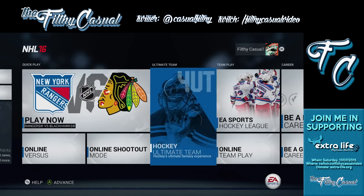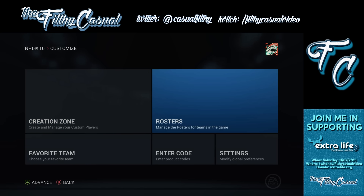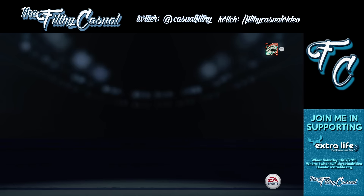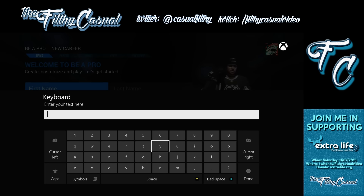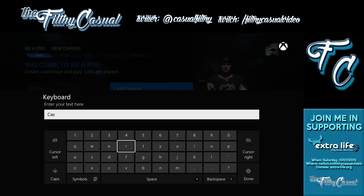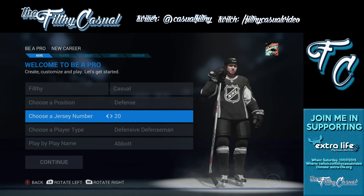Let's make our Be a Pro. Actually first we're going to check Customize — that's just creator, manage your custom players, manage rosters, your favorite team, enter a code, modify global preferences. Okay, let's go back. Let's create our Be a Pro. For the sake of this video I won't use my actual name — so we'll do my username. First name: Filthy. Last name: Casual. Choose a position: defense. Choose a jersey number — same jersey number I've worn forever.